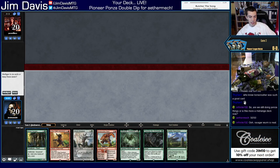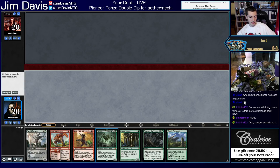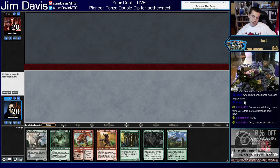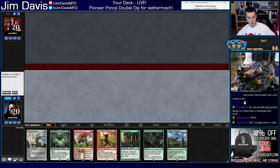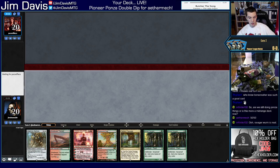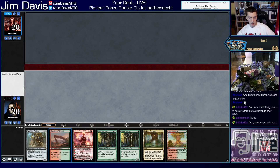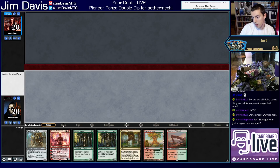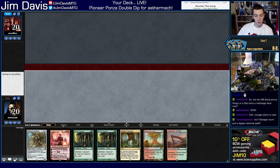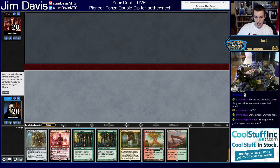Castle Garenbrig — if this were a forest it'd be great, but we can't keep this opener. This is significantly better. I think we ship the second Sylvan Caryatid. Deck's on the overlay thanks to Cardboard Live. Opponent keeps seven, we ship a Caryatid. Mountain — Soul Scar Mage.